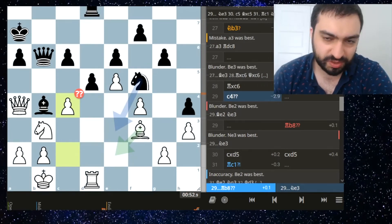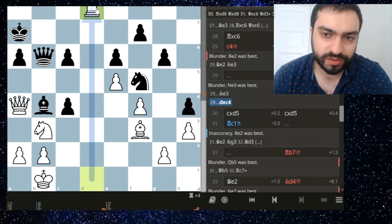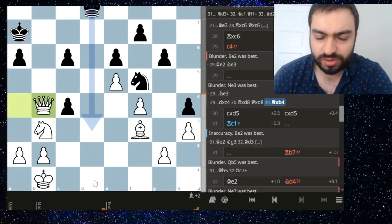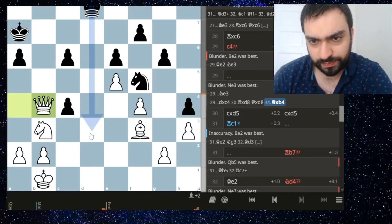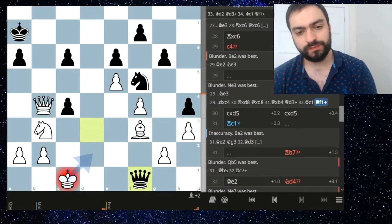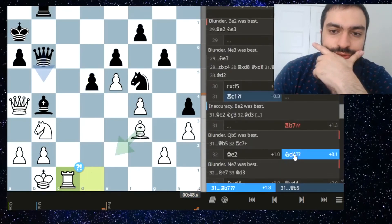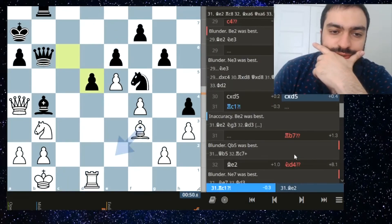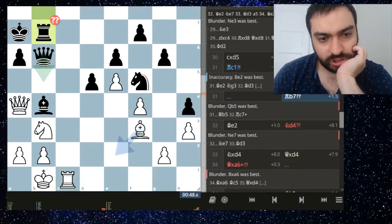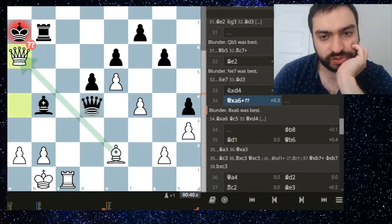I thought this was clever but I missed knight e3. The point here is that something like this gets met with - which is only a draw. I wanted to play this seeing that the square is covered, but I missed queen d3 check, queen f1 check - yeah, that's just a draw, which I should have been fine with. Bishop e2 first, preventing queen b5 - I missed that.